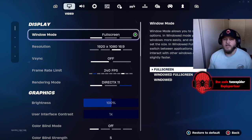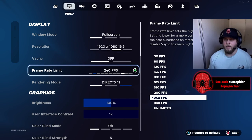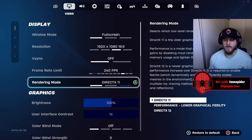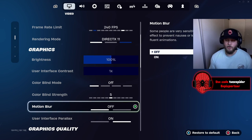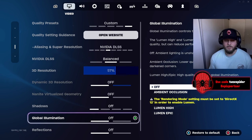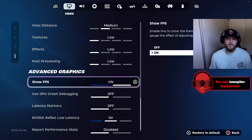I play on PC with a controller, but a lot of these settings will work well for PS5 or Xbox too. For display: full screen, 1920x1080, V-sync off, frame rate at 240 — cap it wherever your PC needs. Rendering mode I use DirectX 11, though I'll switch to performance mode for tournaments. Brightness 100%, no colorblind mode, motion blur off, dynamic 3D resolution off, shadows off. Pretty much everything is medium, low, or off, but I do show my FPS so I can see if I'm having a big frame drop.